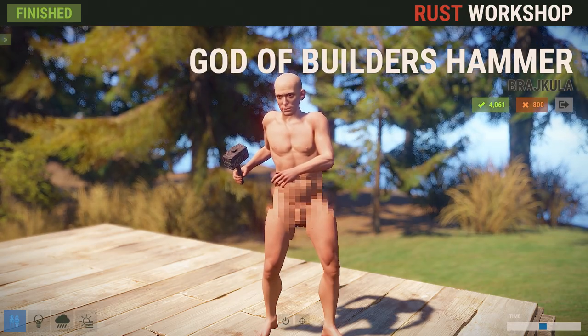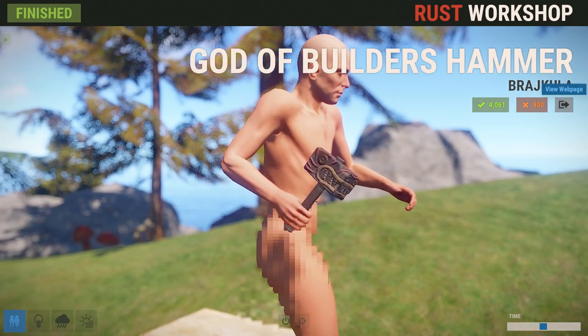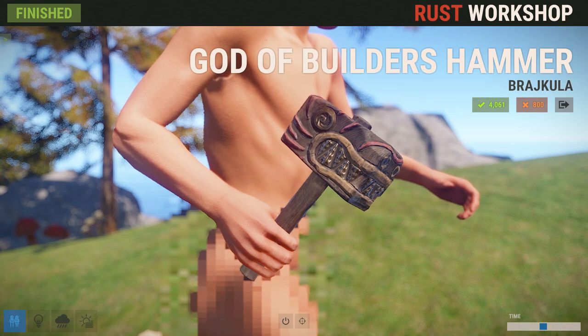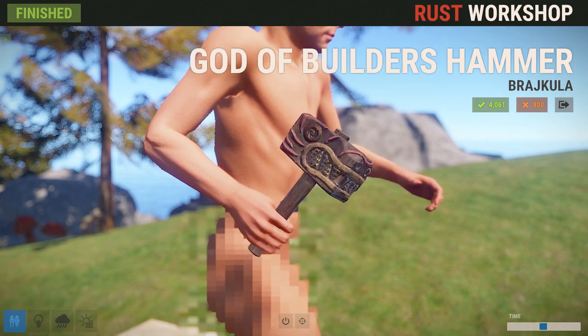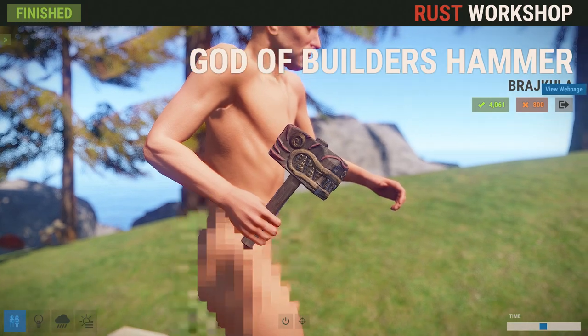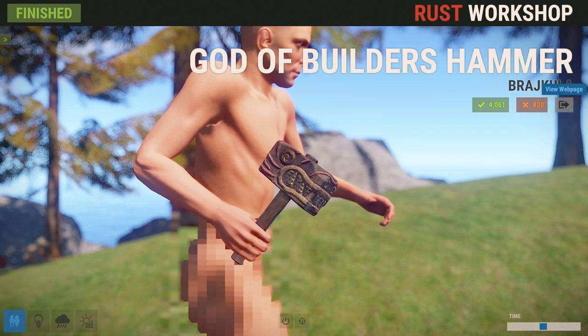This week from Braj Kula we've got the new God of Builders Hammer, and it's got a very Aztec-y, tribal feel going on with it. It kind of looks like a dragon or a beast and it's just really well done. I like this — it's a neat little hammer, and for all those builders out there, something unique to hold in your hand while you're getting your stuff done.